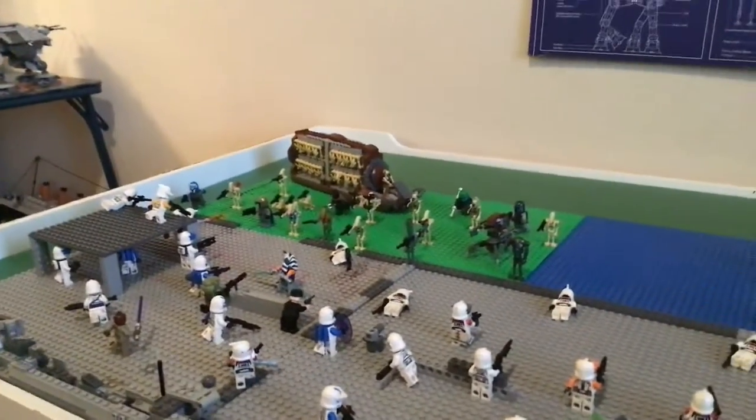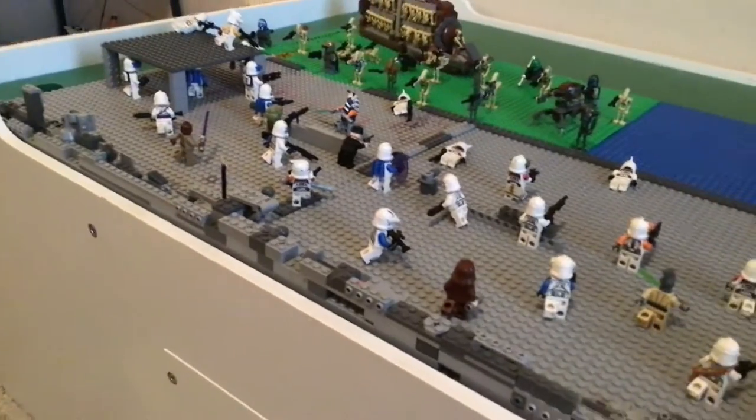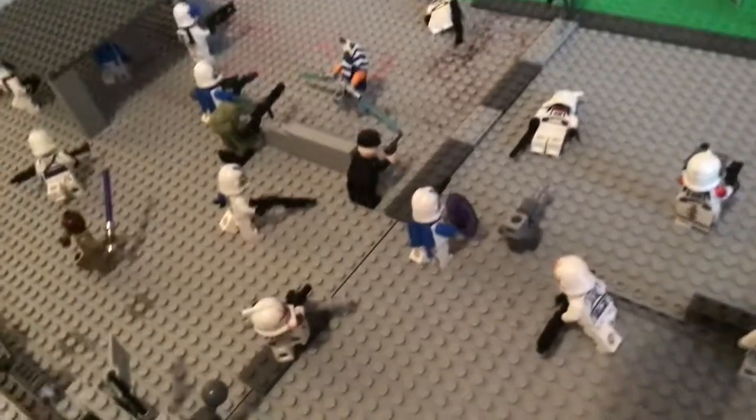And this massive droid carrier. Two droidekas. And this tank. A lot of troopers lined up. My favorite, honestly, has got to be this officer in black right there. It's very cool.